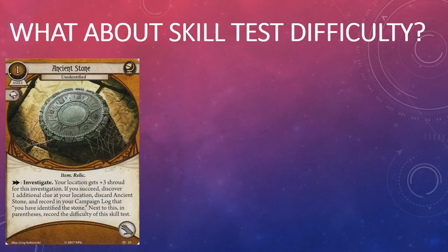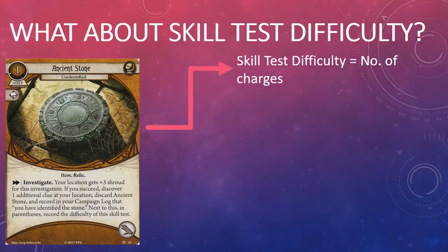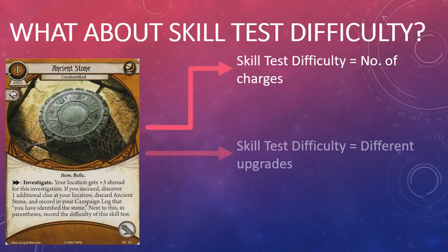The minimum difficulty of the skill test is going to be around four, barring any Arcane Insight shenanigans, but an aggressive investigator with Intellect skill icons to spare could certainly push that quite a bit higher depending on the locations in play. I think this is a really cool mechanic, and I could see the designers taking it in a few different directions — perhaps the difficulty of the skill test will equate with the number of charges on the upgrade, or perhaps the Ancient Stone will have different upgrades available depending on the difficulty of the skill test.